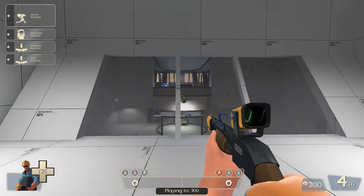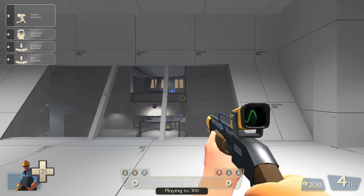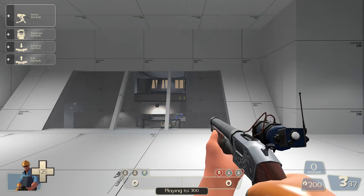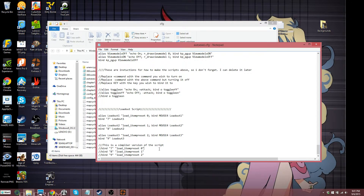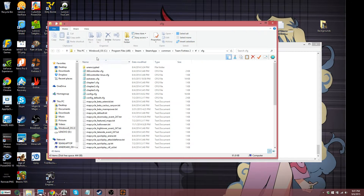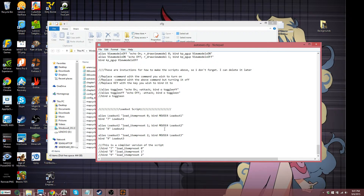I have mine bound to 7, 8, and 9. I'll show you that down here in my autoexec. If you don't know how to use autoexec, here's the pathway to get to it — it's in config, this little file right here, autoexec. Basically, this will execute a command automatically if you type it in here, so you don't have to go in console and type it time after time.